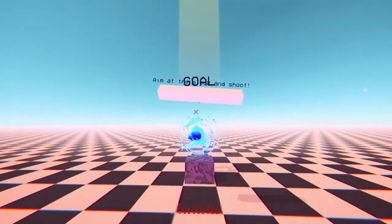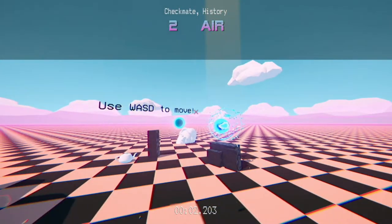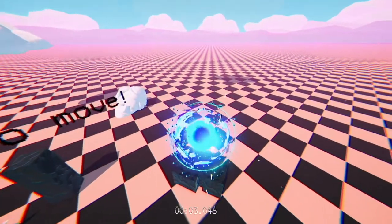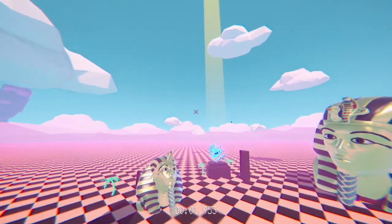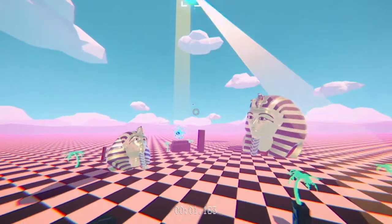Aim with the block and shoot. So it is a vaporwave grappling hook game basically. And that's really all there is to it I guess. Short levels. I'm sure there are speedruns of this by now. Oh, you can't touch the floor — floor is lava.